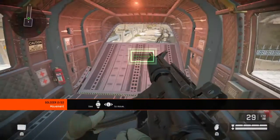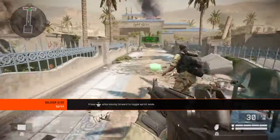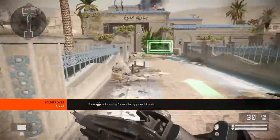Move out of the helicopter. Sprint drastically increases your movement speed for a period of time. Sprint to the checkpoint.